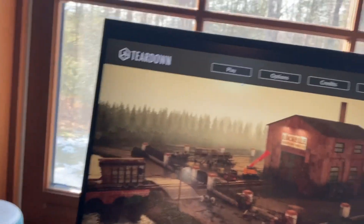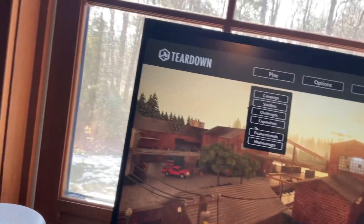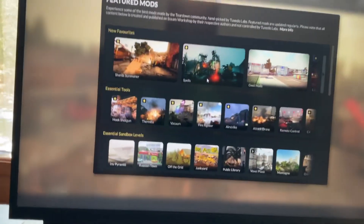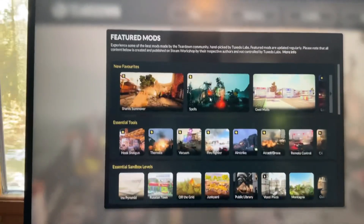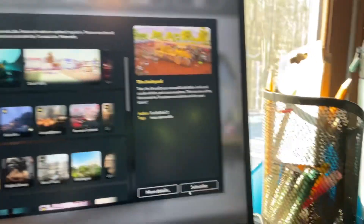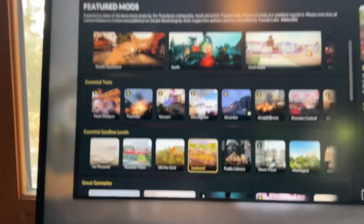If you want to get mods you gotta press play — this is the only way I know how to get mods — but you gotta feature mods. These are all the mods I have. I'm going to teach you how to do spells. You just press it and then you press subscribe. It doesn't cost any money.